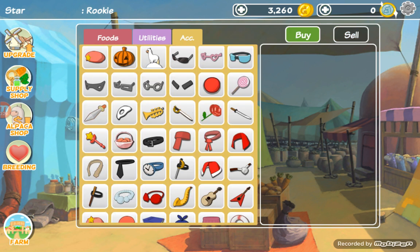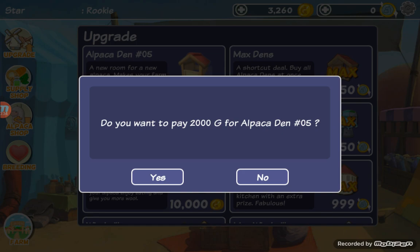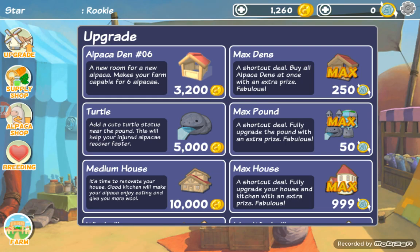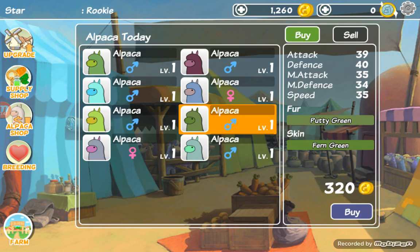Now I'll teach you how to buy. Okay, they upgraded! You click on the fit — okay, this is a little bit different, but actually I might have enough money to buy one of these guys.